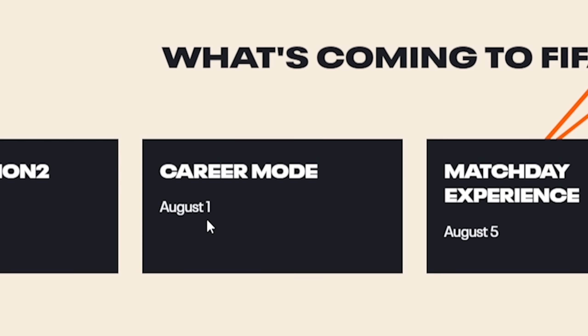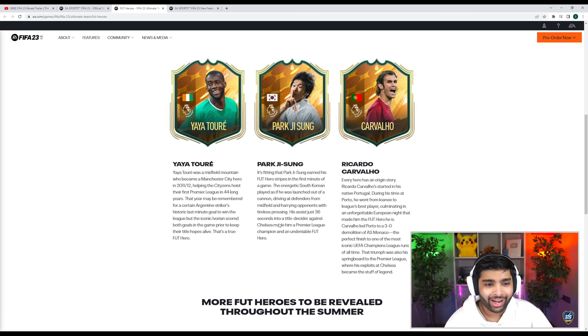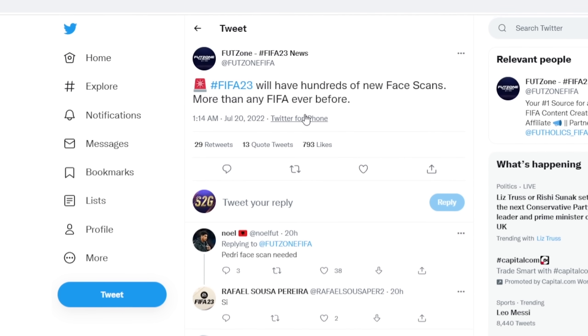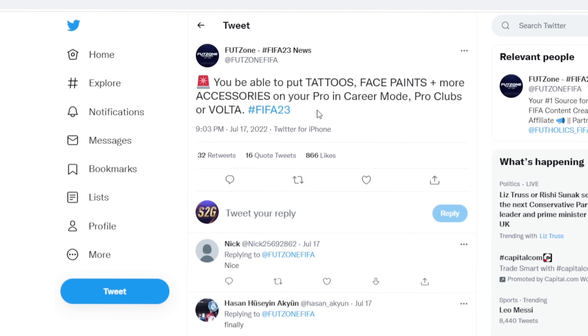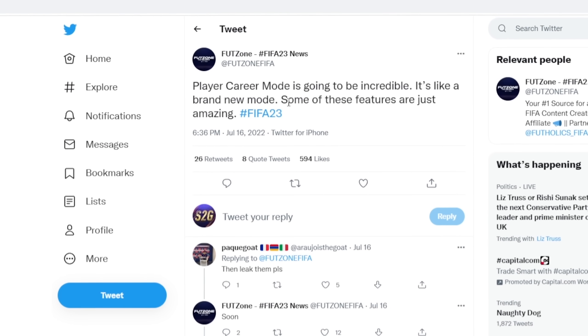We'll get career mode news on August 1st, Hypermotion 2 on July 27th, gameplay features on July 27th as well. Ultimate Team August 11th. New heroes confirmed: Yaya Toure, Park Ji-Song, and Carvalho — more heroes to be revealed throughout the summer. PC gets next-gen for us career mode guys — that is amazing. FIFA 23 will have hundreds of new face scans, more than any FIFA ever. You can put tattoos and face paints plus more accessories on your pro in career mode, Pro Clubs, and Volta. And you'll be able to negotiate your own contract in player career mode — it's going to be incredible, like a brand new mode.